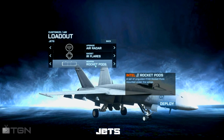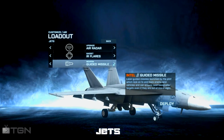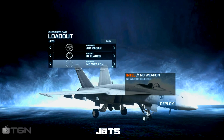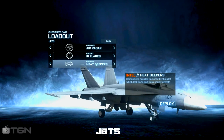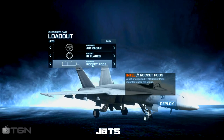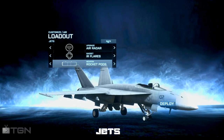For tier 3, I chose the rocket pods because the guided missile takes 2 shots and you have to wait for it to lock on. With the rocket pods you can set up your target, shoot all the rockets, and with a little help from your minigun take out tanks in one strafe. Although heat seekers are a valid option, if you master the minigun on the jet you have no need for them and it just opens up another slot.